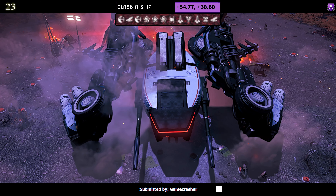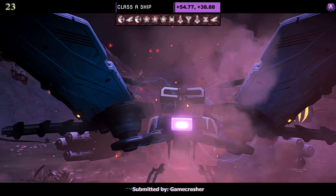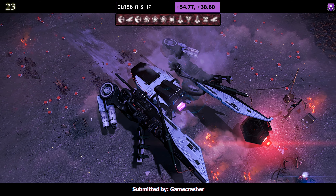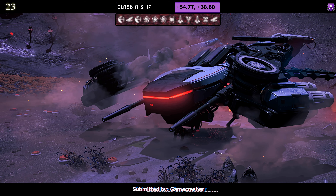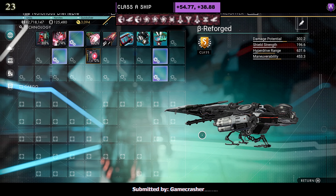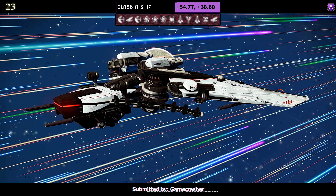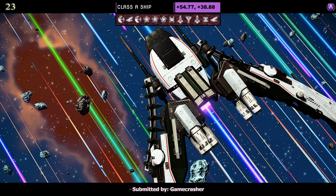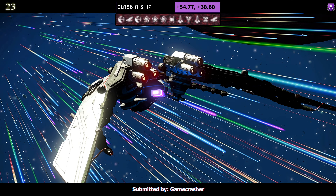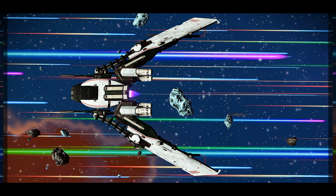Ship number twenty-three, a Class A submitted by Gamecrasher. It's a dragonfly style — white bug body with the exhaust nozzle on top and full-size dragon wings. Supercharged slots: two together on the right as an A class; when you upgrade to S you also get two together on the left. In the air it looks exactly as you'd expect — a very simple sleek dragonfly. The chicken legs tuck up and the full-size wings finish it off. I like it.